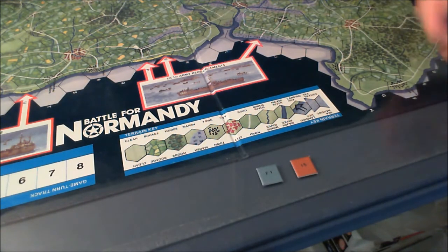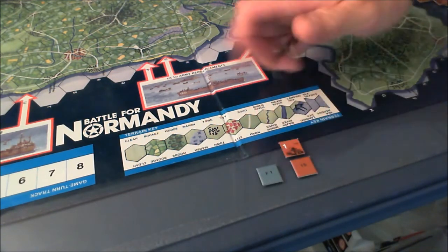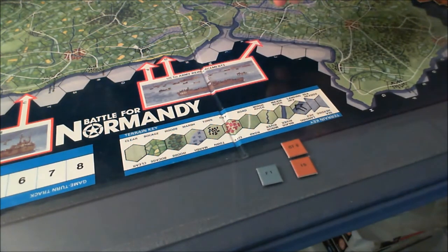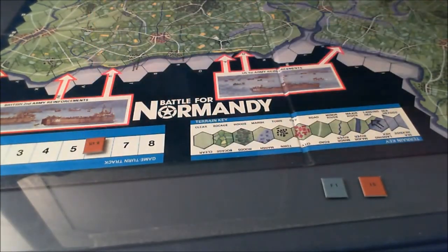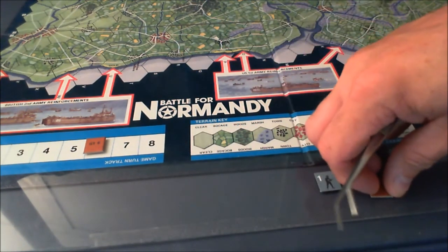Some counters have the same information but are mechanized — this one is a UK United Kingdom unit. It has an alphanumeric code on the back which indicates the game turn it comes in as a reinforcement — it's supposed to be game turn 6, so it'll be placed on the track and come in on turn 6. There's also some air power for the Allies, some naval support for the Allies — some of those are optional rules — and some optional reinforcements for the Germans. Pretty much the counters are fairly plain, but serviceable.